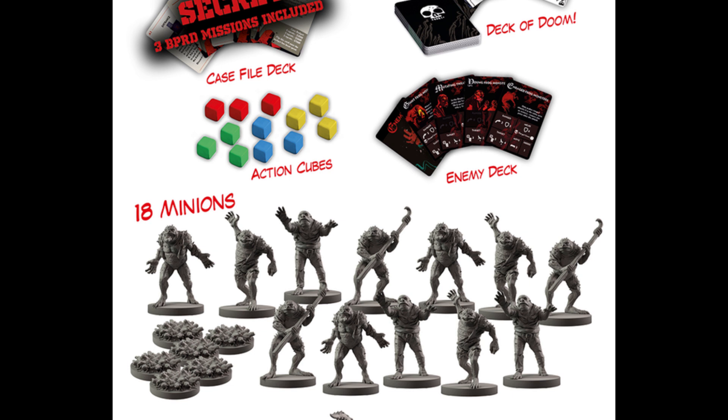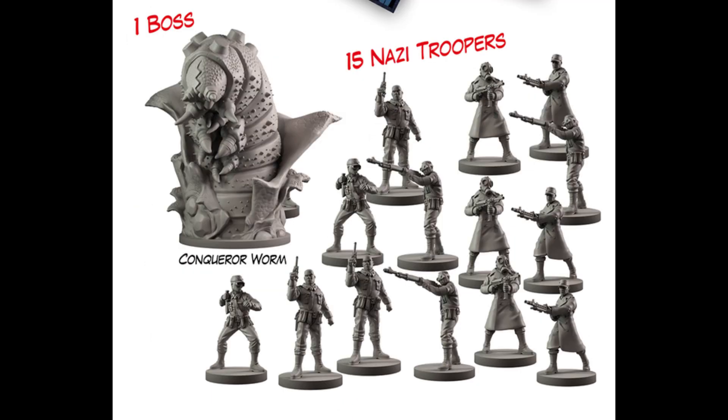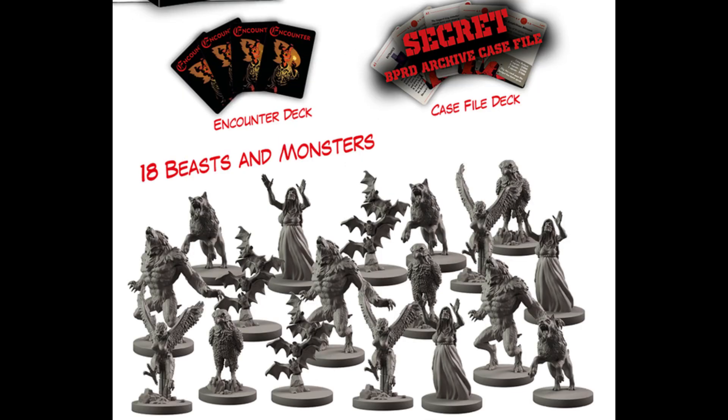The base pledge comes with 105 miniatures straight away, though stretch goals are already adding to that number. You get Hellboy, Johan, Liz, and Abe, along with game tiles, custom dice, various cards, cubes, and lots of minion and boss miniatures. Also included in the pledge is the 90mm Conqueror Worm expansion that includes more cards, game tiles, 30 Nazi troopers, and a giant Conqueror Worm boss miniature. Finally, the pledge also includes the BPRD Archives expansion that provides the cards for 31 more miniatures, including sculpts for 5 new beasts and monsters, and a horned version of Hellboy.